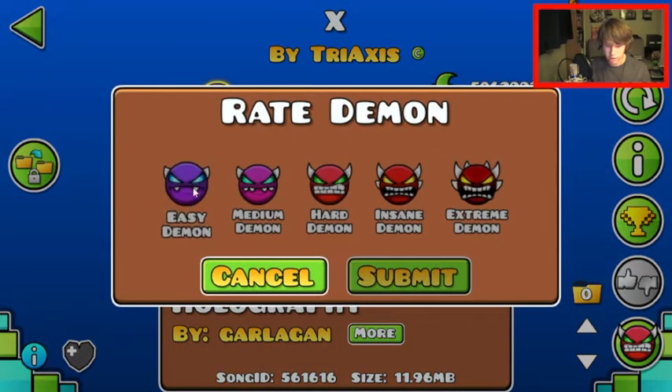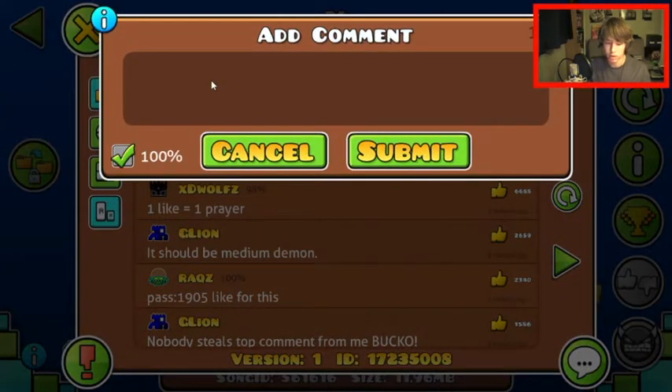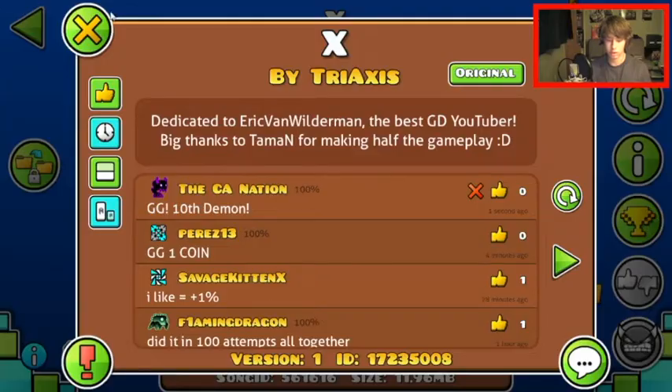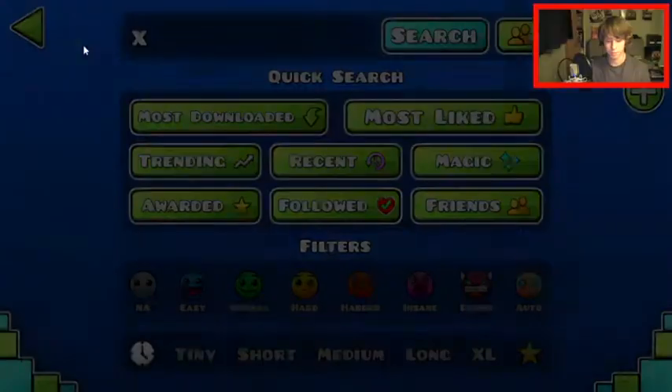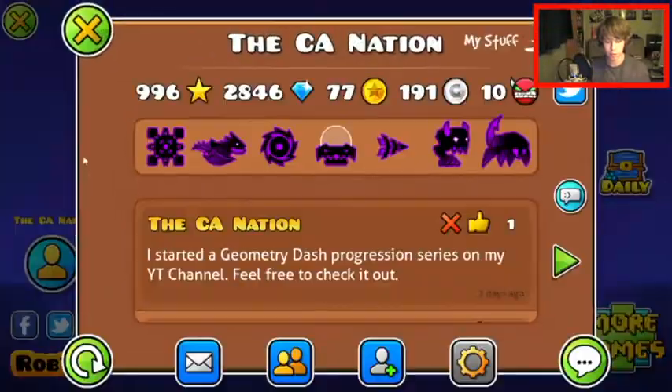We got X by Tri-Axis — that was a very easy demon. So, 10th demon — there we go. That is X. If we come over here to my stats, I have 996 stars.